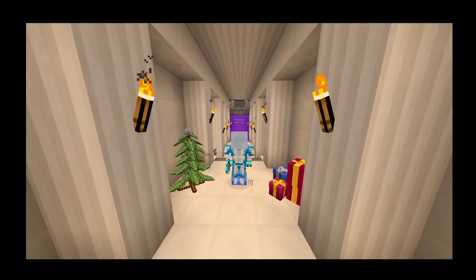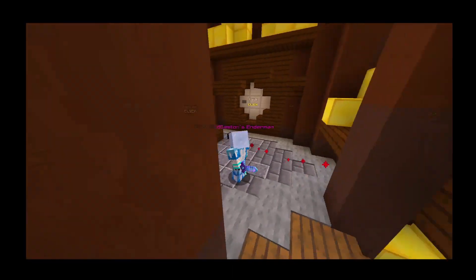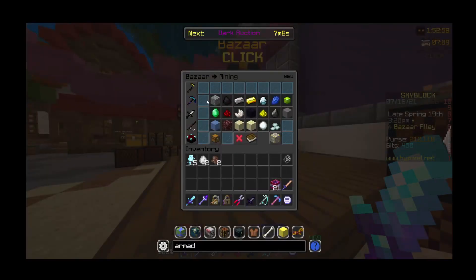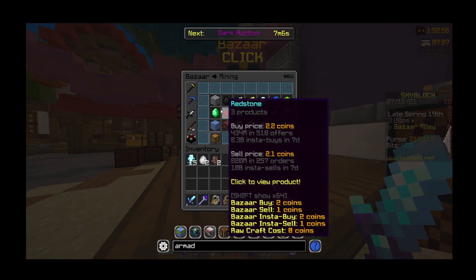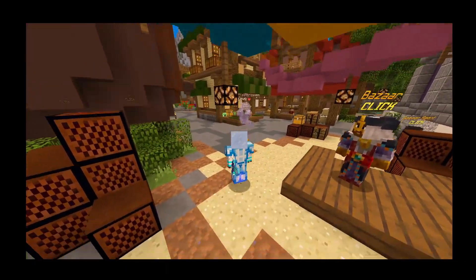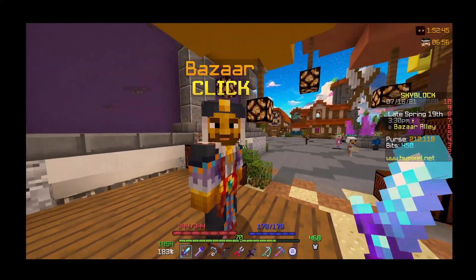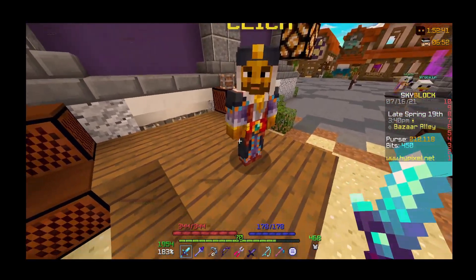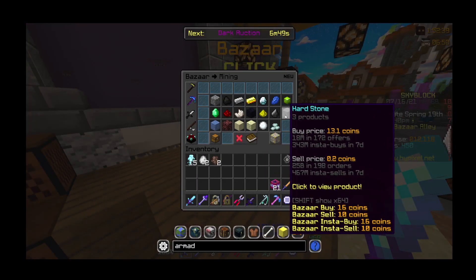Hello everybody, welcome back! Today I found this insane bizarre flip that can make you millions of coins — a whole one million coin margin in just one flip. It's part of the Crystal Hollows update, which has opened a ton of new money-making methods.